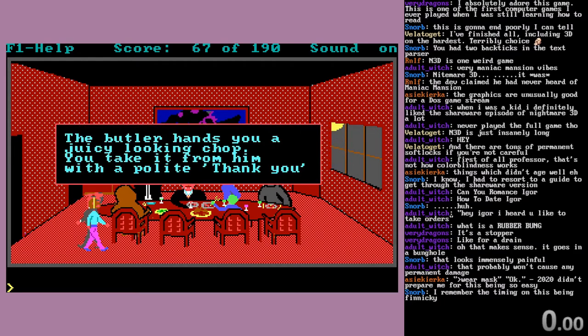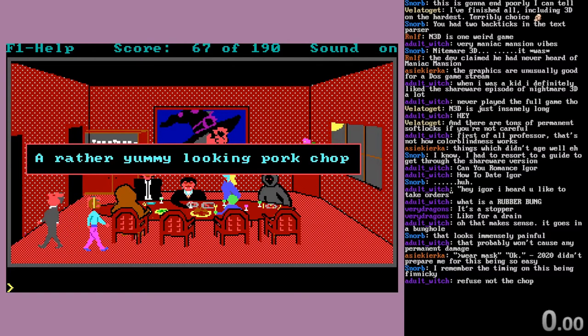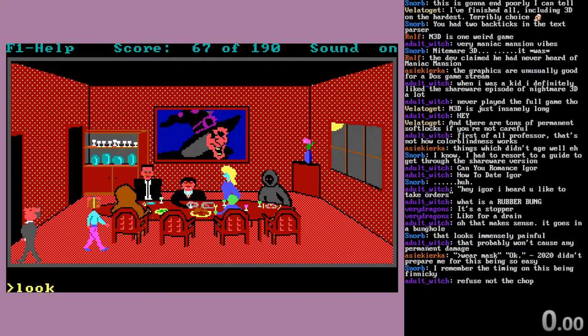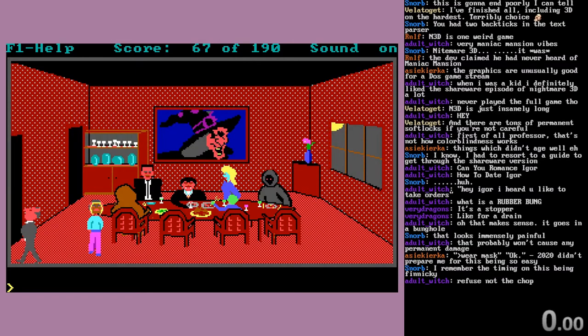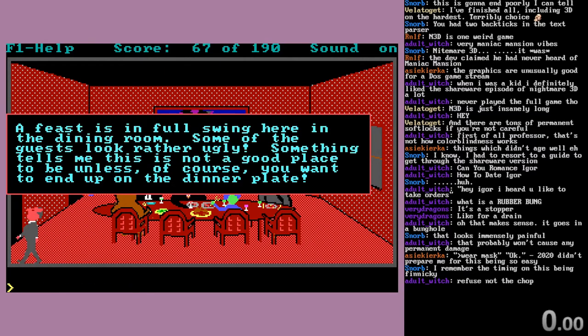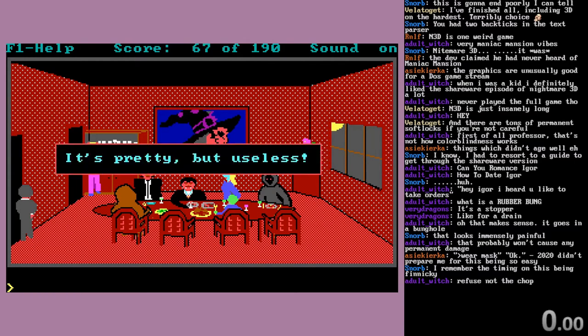It gets weird. Now we have a juicy-looking chop. Look chop - rather yummy-looking pork chop. What's our knife looking like? Rather useful. Our bung - sort of round and rubbery. Our mask - it appears to be a Halloween mask looking somewhat like a grotesque monkey's head. Can't look at ourselves.